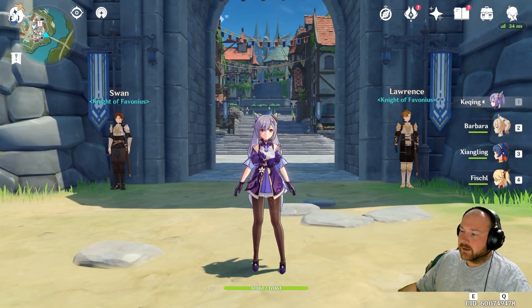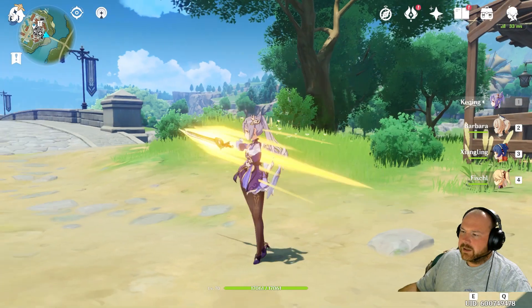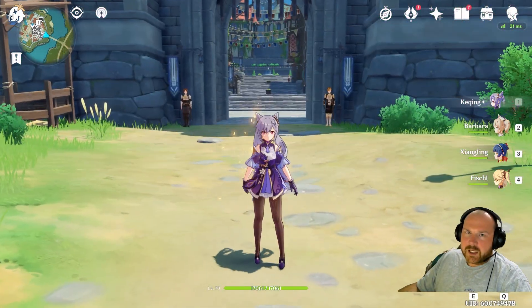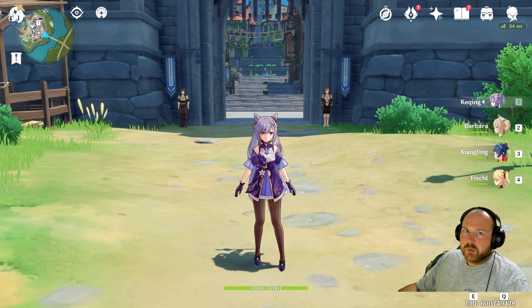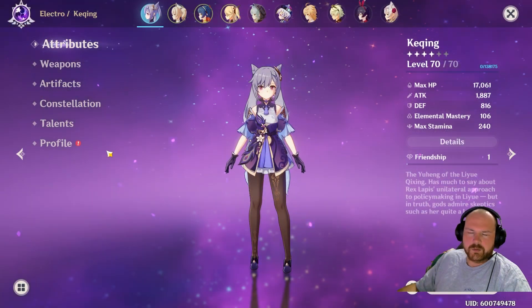Hey, what's up guys, this is Alex and today we're going to be playing Genshin Impact, bringing you a guide on Keqing. Who is Keqing? She's currently probably the fastest attack speed character in the game along with Xiangling. She has a really cool moveset, she uses a sword weapon, and she's an electro character.